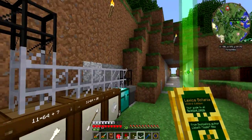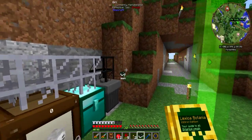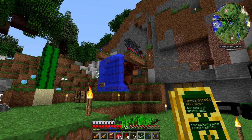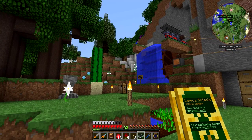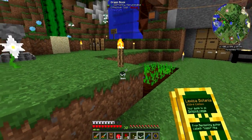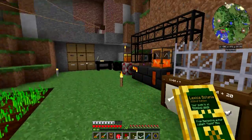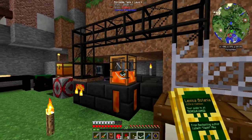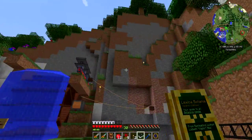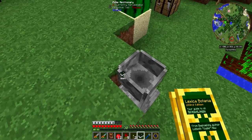The cool thing about this resource pack is that it pretty much takes the vanilla textures and just makes them higher quality — like a high definition vanilla Minecraft. You can still recognize everything as it is because it doesn't have a complete overhaul of textures; it just looks a little bit better. And I'm still able to record at 60 frames per second with it on, so that's pretty awesome.